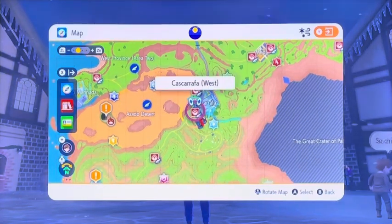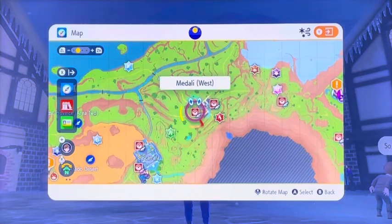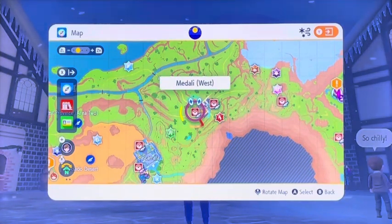you go through South Province Area 2 and make your way up here to West Province Area 1 North. Then you make your way to where the fourth gym is, Casparapha. And then you keep going to Medali, where the fifth gym is, the normal type gym.